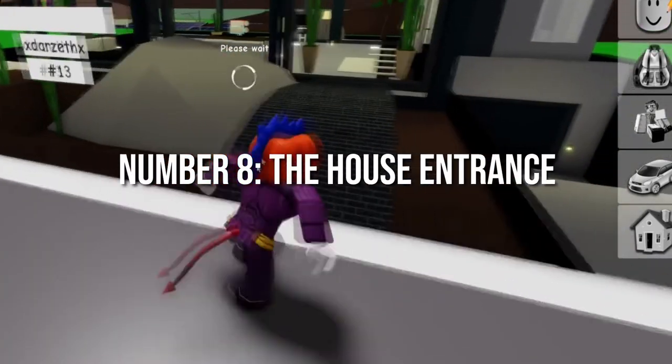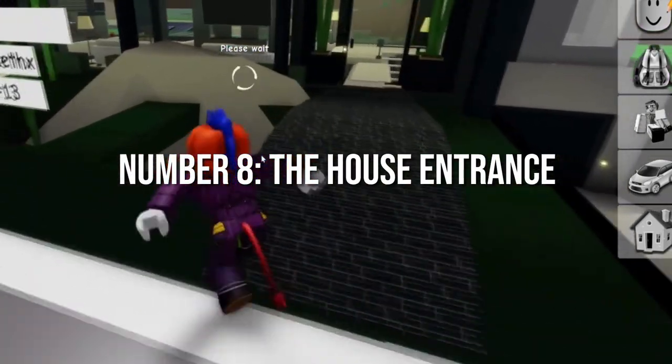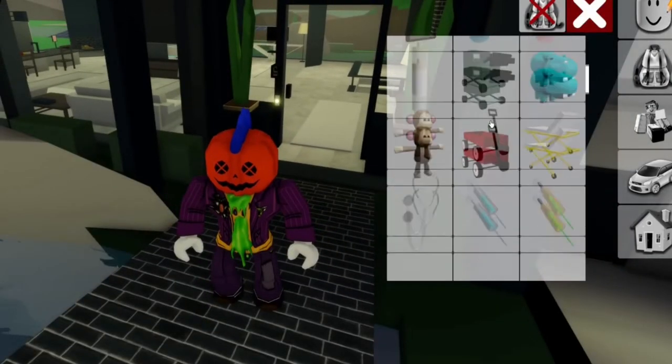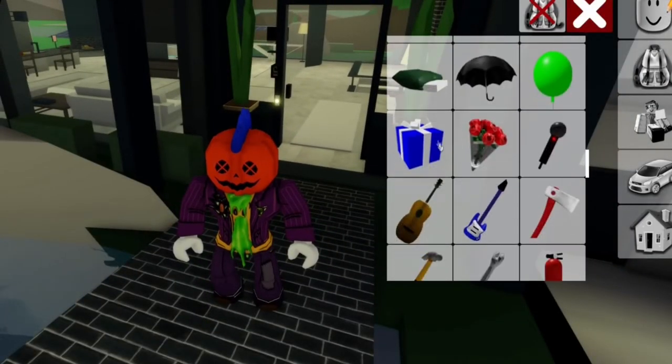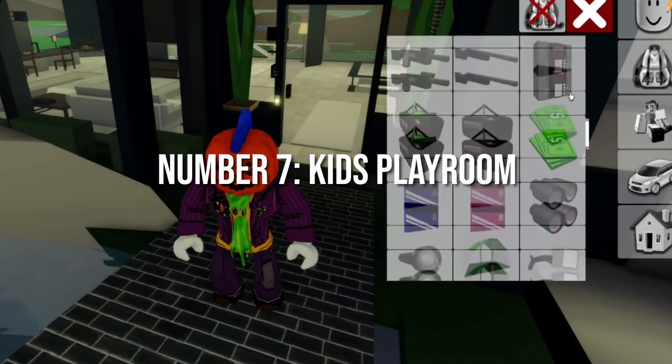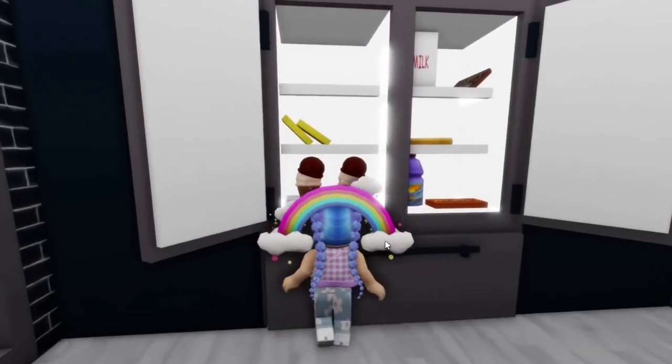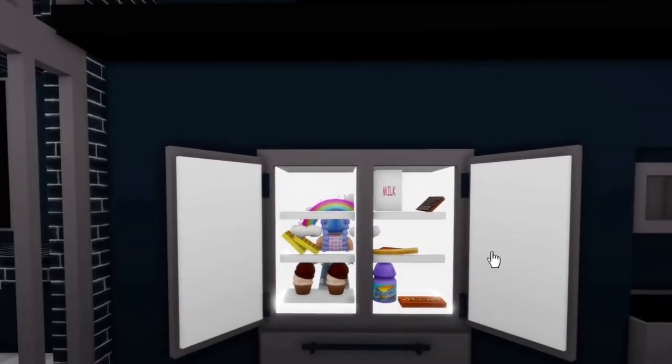Number 8: The House Entrance. Make your way to the entrance and squish your sides, then go under the ramp at the entrance. This is a great hiding spot. Number 7: Kids Playroom. Enter into the modern house and then move forward to the kids playroom. You can hide behind the cupboard and watch who comes into the room.